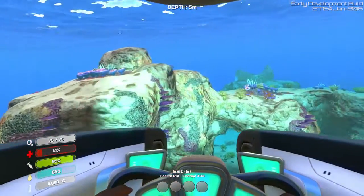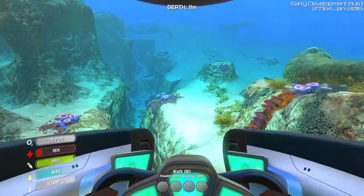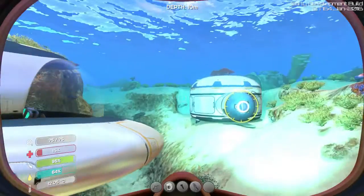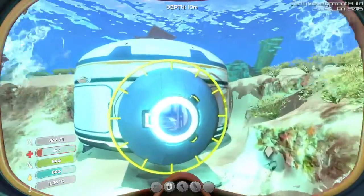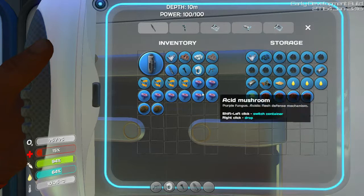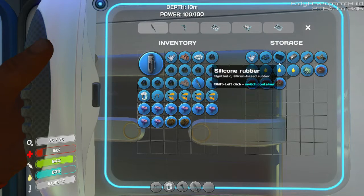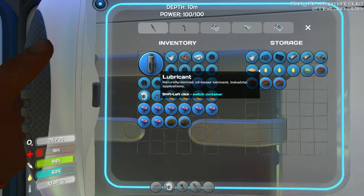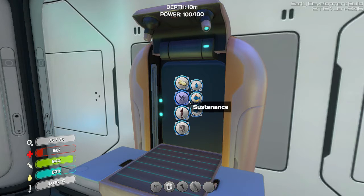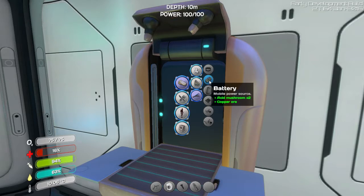Alright, where's our other base? Gonna want to go find the stuff inside to make a power cell. What do we need? We have some acid mushrooms already, titanium obviously, and any silicone? I don't think so. We need copper ore — alright, that makes sense. Is there any copper in here?